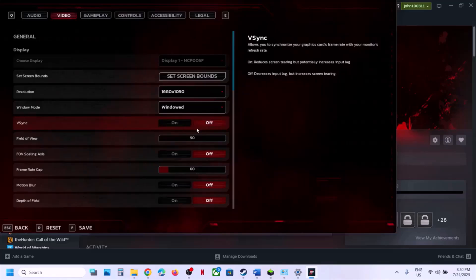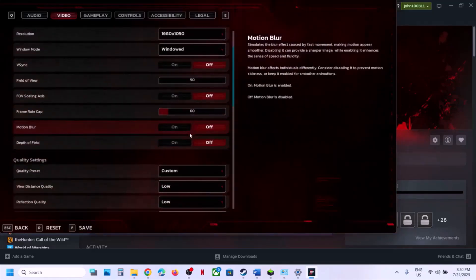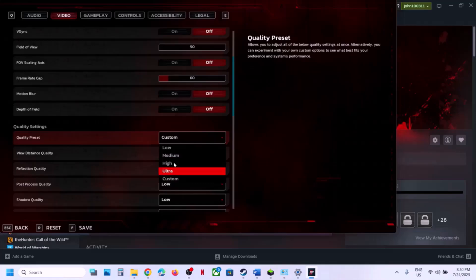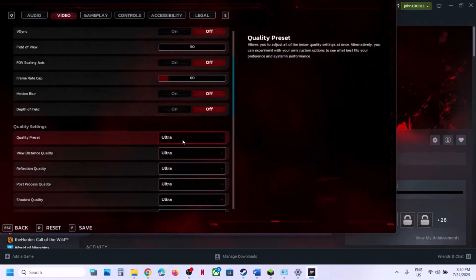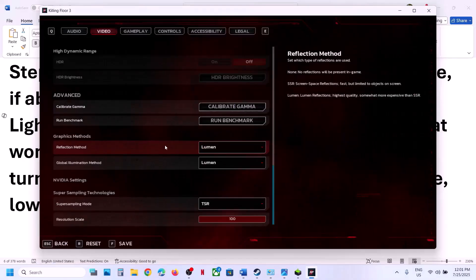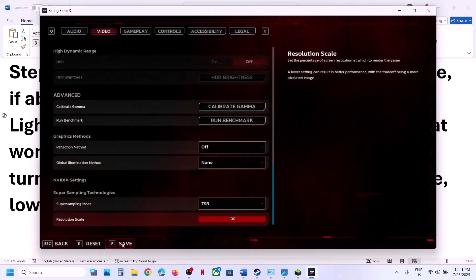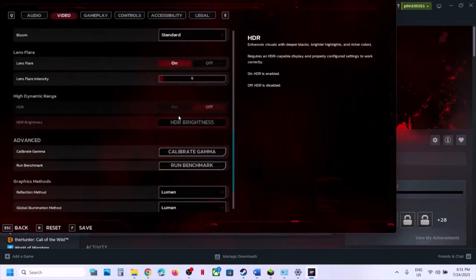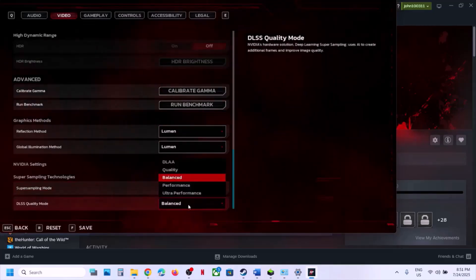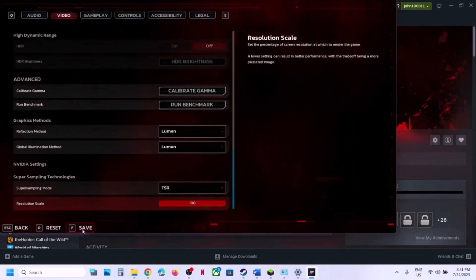If V-Sync is off, turn it on and check — if it is already on, turn it off; try both. Try setting the frame rate to 60. If Motion Blur is on, turn it off. If Quality Preset is on Ultra, lower it to High or Medium. Turn off Reflections, turn off HDR. If you are using NVIDIA DLSS, set Super Sampling to Quality mode, then save the settings and check performance.